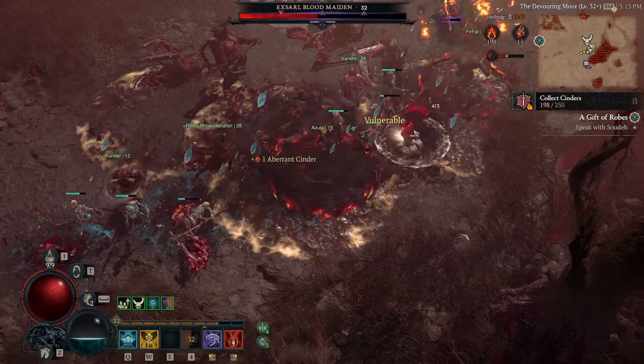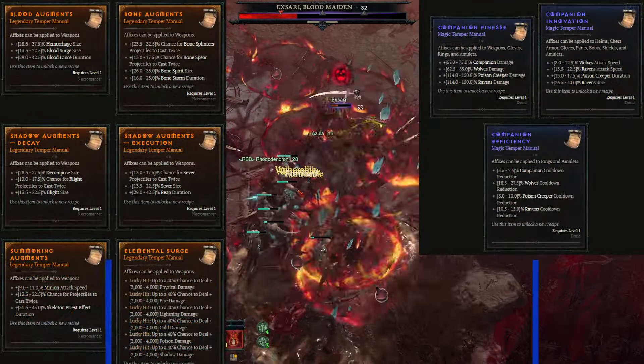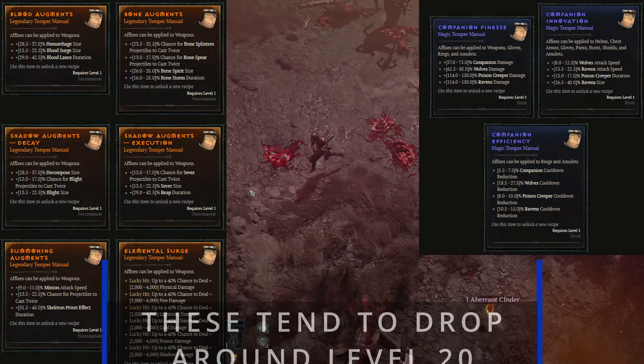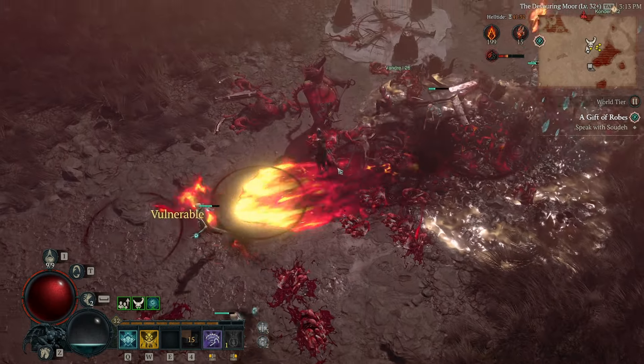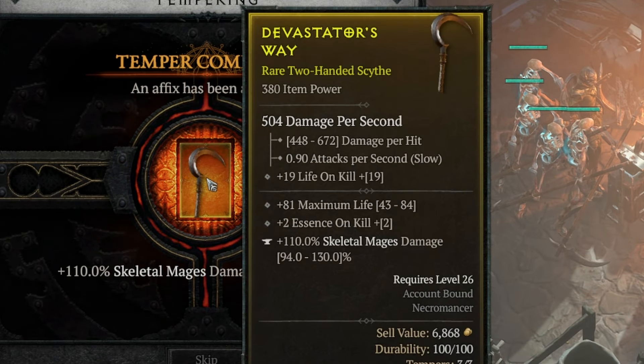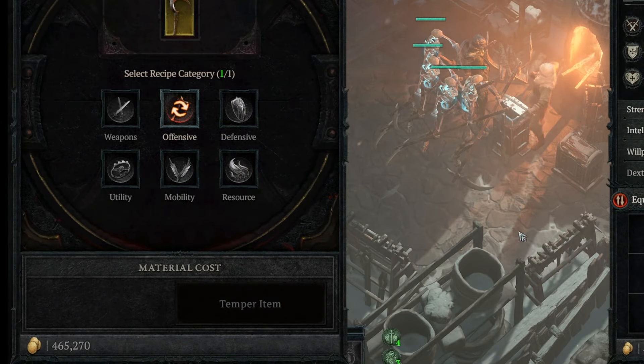Continue doing hell tide until you're level 35. You're going to see some tempering manuals drop — just make sure you're right-clicking on them so they're not clogging up your inventory, and you can store those away. Once we're closing in on level 35, we're going to take the gear we currently have and temper everything. A lot of players don't realize that tempering is not that expensive.